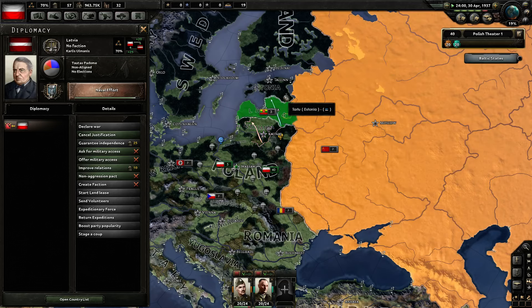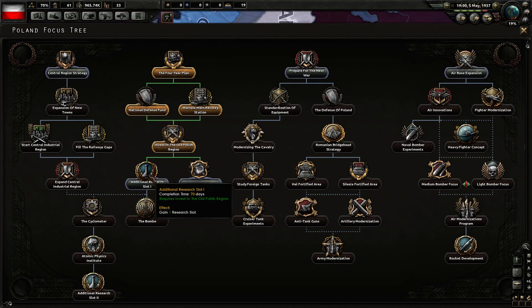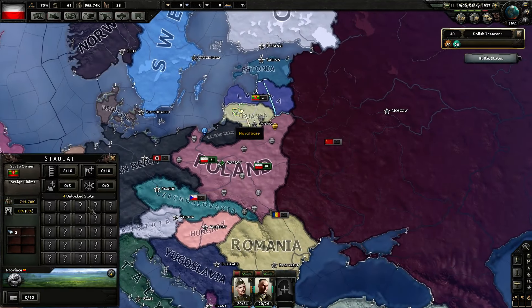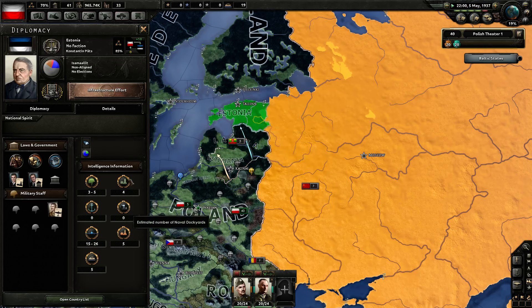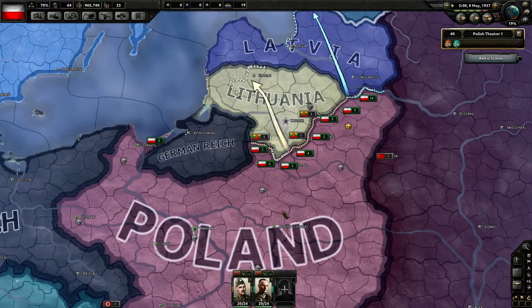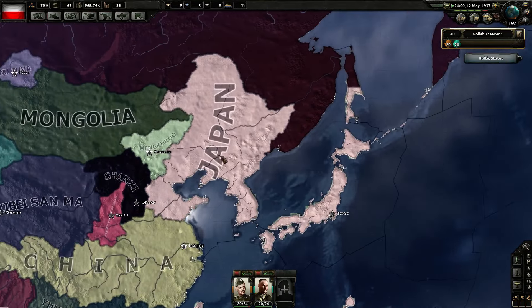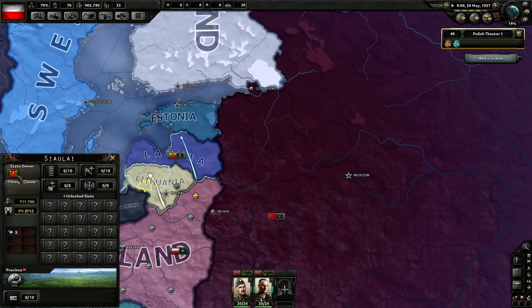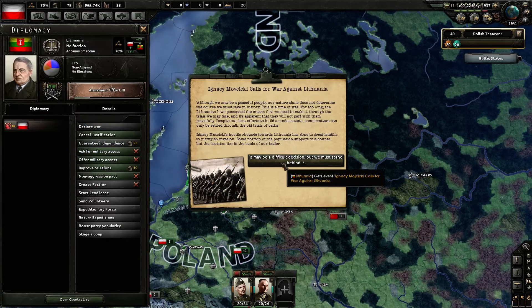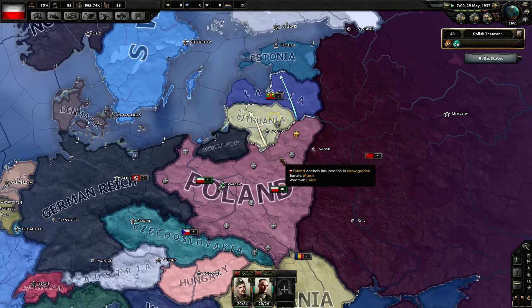Because if those guys start getting guarantee spammed, this means my entire strategy failed miserably. You can see construction effort — that's naval, does it give dockyards? I think it gives dockyards. A research slot — that's super important. The number of factories they're getting is higher and higher: now they have 9, 13, and 9. This is really nice. Are they going to go to war with China right away? We might actually lose this entire campaign because of bad timing — if they get guarantee spammed, if Britain guarantees everybody, which might happen, I'm just going to restart.